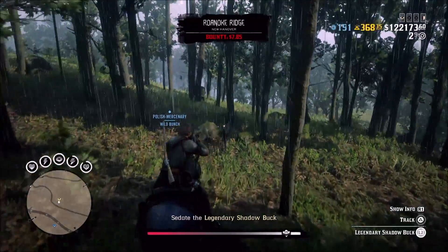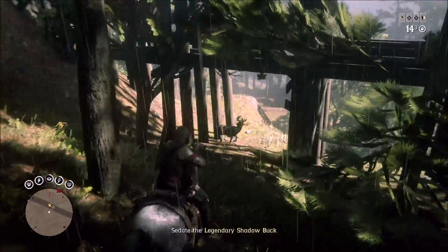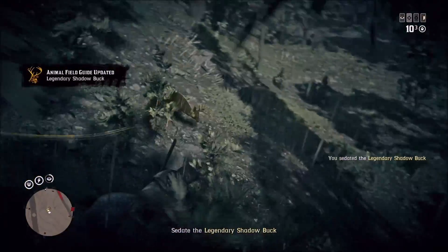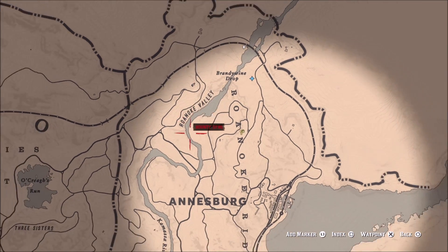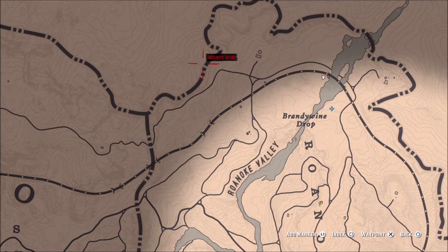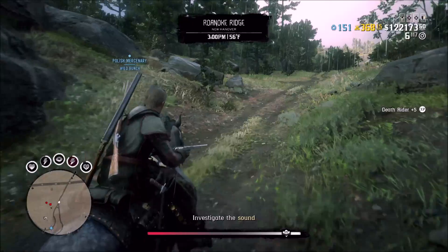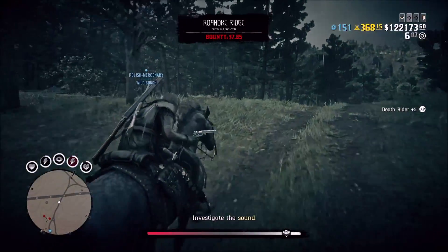Same thing for the sedative rounds — sedating is really easy. Going down this hill, sedate it and then take the sample. Now, can you skip the part with the waterfall? I tried to skip that part, but the area where the meteor hits — that big crater where the shadow buck spawns — that area was grayed out. I wasn't able to access that area until the shadow buck pops up on my map. That little yellow question mark disappears and appears a few seconds later. Once you see that yellow question mark, that's when you can actually go to the crater area and find the legendary shadow buck.